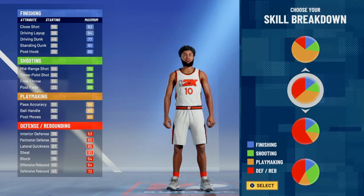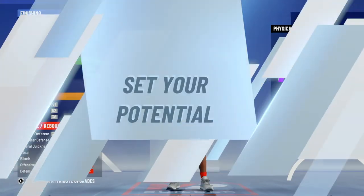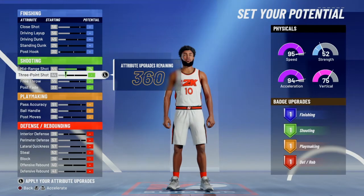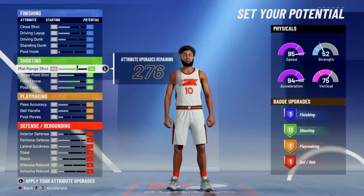The pie chart you want to go with is the red and the orange, because Walt Frazier was a nice defender and a nice playmaker back in the day. You want to go with the first pie chart for the speed. For the attributes, you want to put all on shooting.